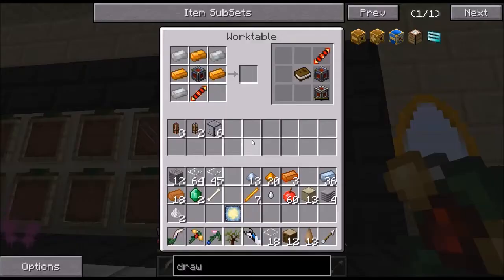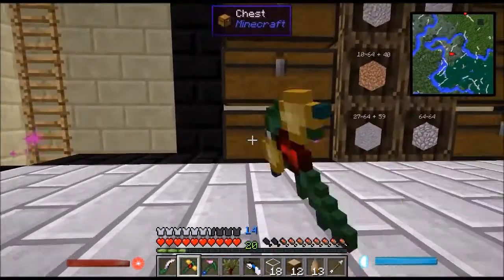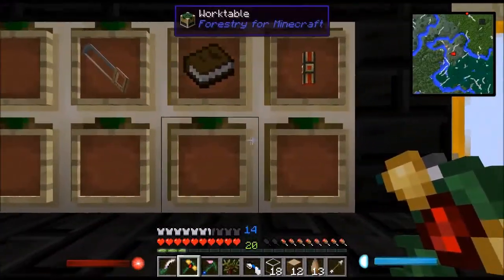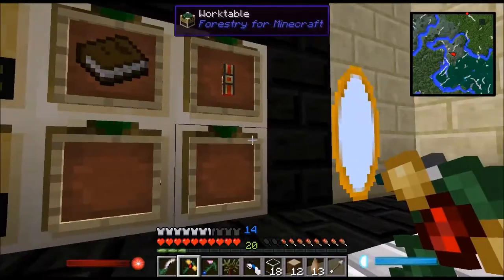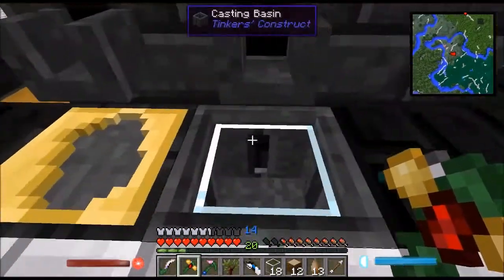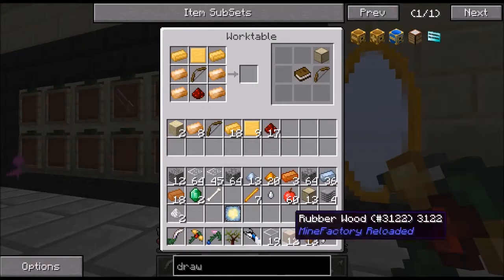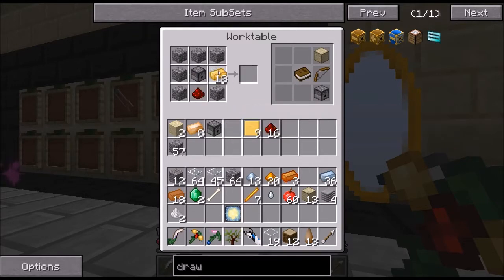Wait, I need redstone — none here. Let's grab some redstone. Some redstone on the bottom. Oh crap, I don't have cobble on me. We want to make dispensers first — there we go. Let's just make one since that's all we can. Then we want to put the dispenser in the center, not the bow. And yeah, that's it — a drawbridge.